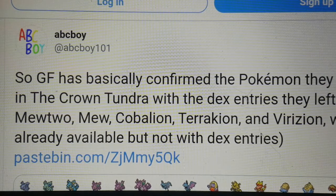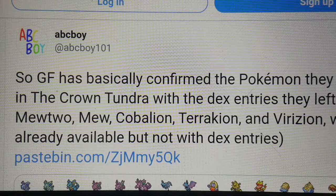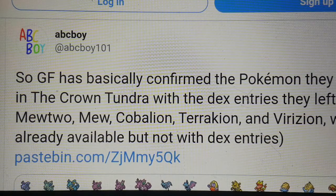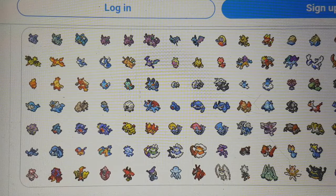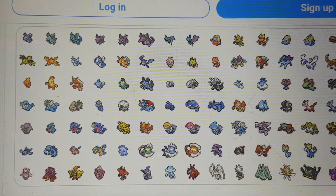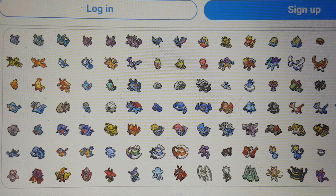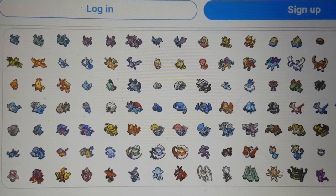On Twitter, ABC Boy has found a full list of the new Pokémon that are going to be in the Crown Tundra, which is very likely to be true. The list includes the Nidoran family, Crobat, Golbat, Electabuzz, Jynx, a lot of fossils — Kabuto, Kabutops — Zapdos, Moltres, Articuno, Dragonair, Dragonite, Aggron, all of the Hoenn starters, some of the Johto legendaries, many Pokémon and legendaries from the Hoenn region, and mythicals including the Ultra Beasts.